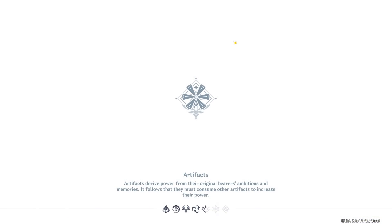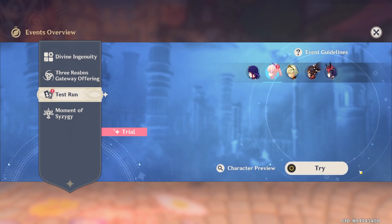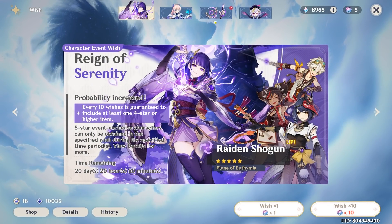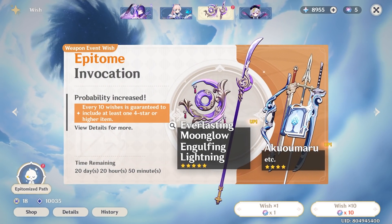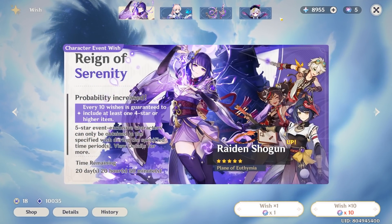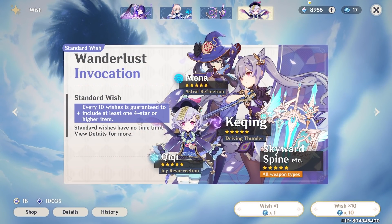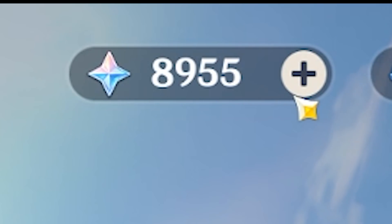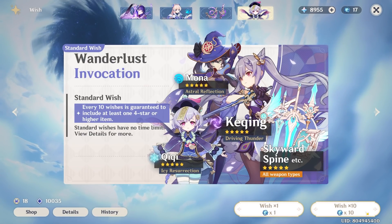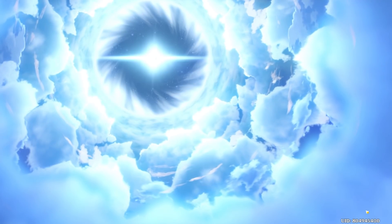Time to finally start pulling. Test run — claim an extra 20 because we need all the help we can get. Like normal, we're going to warm up. I've saved 9,000 Primo Gems, which is quite a lot. We'll do the warm up — 10 wishes on the standard. If we get a 5-star, that means it's good luck.